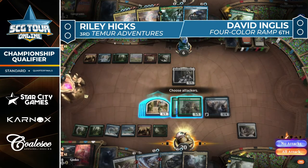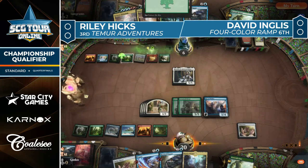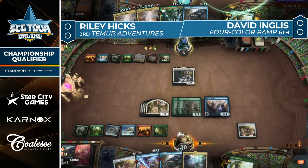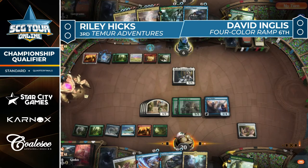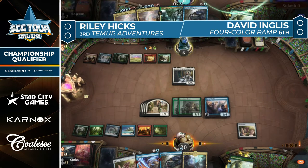That decision was made three turns ago. An alpha strike would send for nine after the life gain and pump from Kenrith, leaving them at two. What might actually happen is Fate of Wishes gets returned to hand at some point and then tutors for something that wins the game. I would have maybe enjoyed playing Ketra on this turn and discarding whatever counter spell you don't play, plus the extra Lucky Clover for the Fate of Wishes — that way you'd have the second red mana for Embercleave.